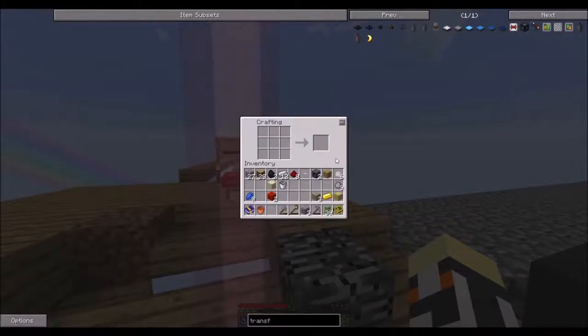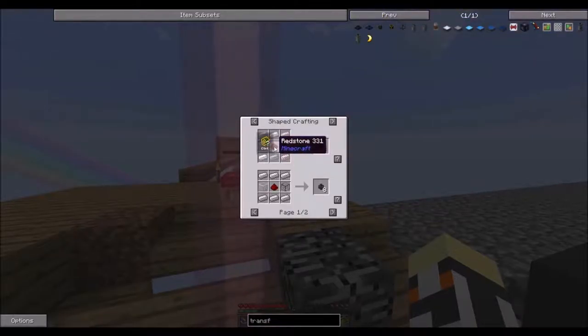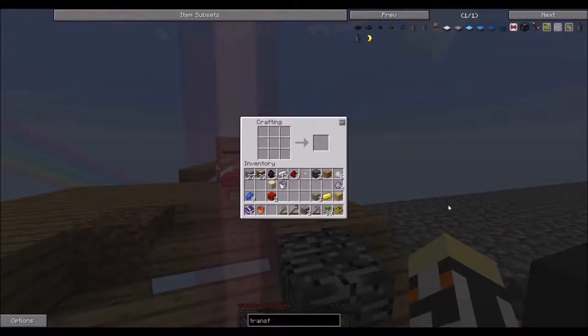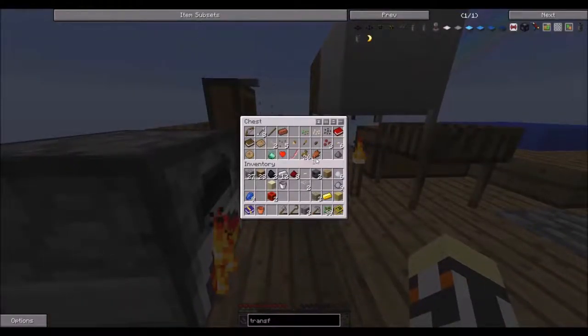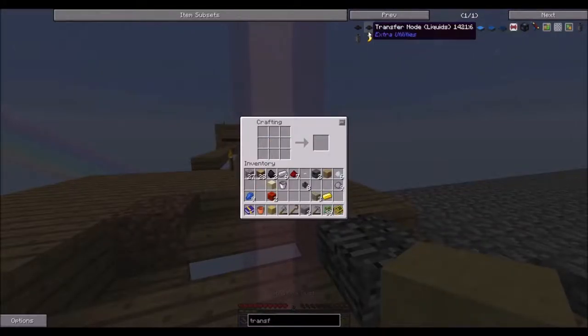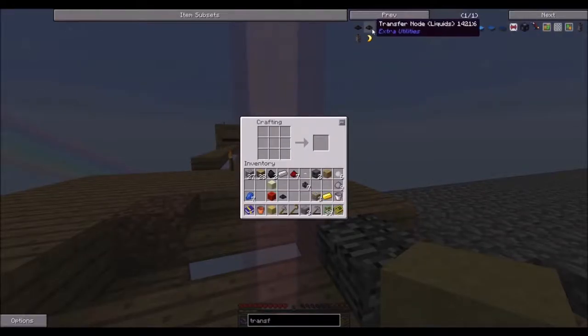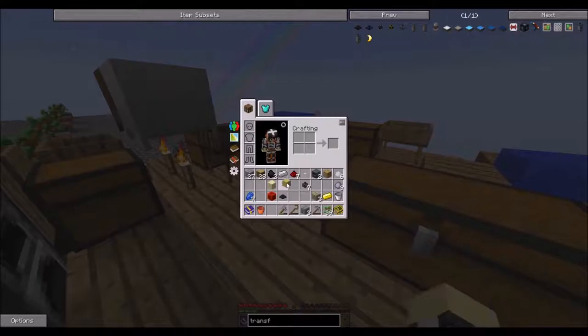Oh crap, we needed these. Dang it, man. How much is it? So it's a block and two, so eleven redstone. Alright, I'm going to throw these away and get twenty-two redstone back. That's all I'm going to get back out of it — I'm not going to get anything else back, so there's still a loss. Twenty-two. There.